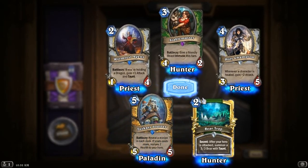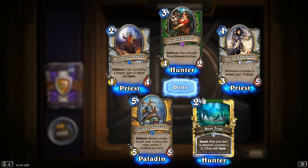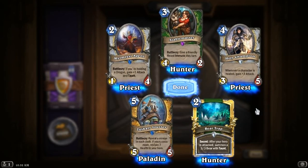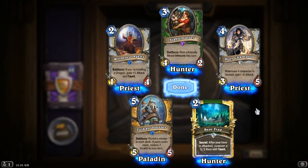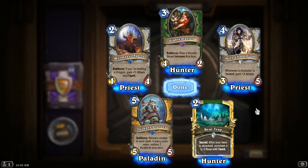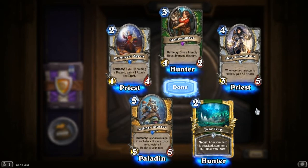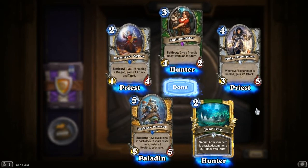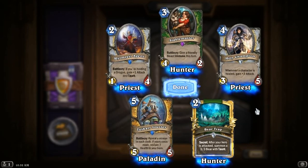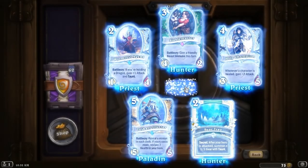And here is the Tuskar Jouster — the one that lots of people like! It's a 5-5 for 5. If you win a Joust, it heals 7 health. Compare it to the Antique Healbot — a 3-3 for 5 that restores 8 guaranteed. This has the chance of not restoring that, but even if it doesn't, it's still a 5-5 for 5. If it does, it heals 7. Really good for slowing down your opponent's killing of you.